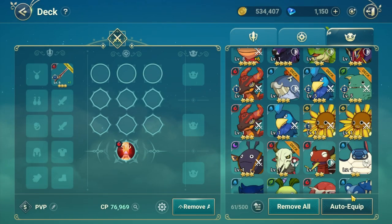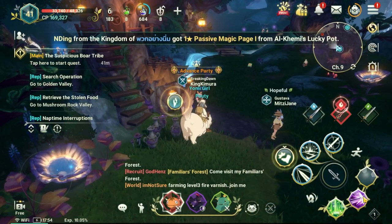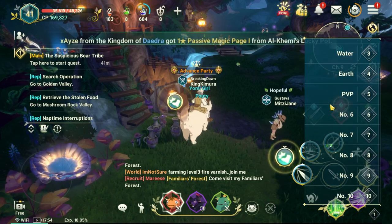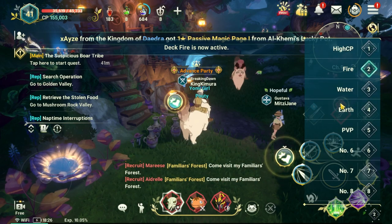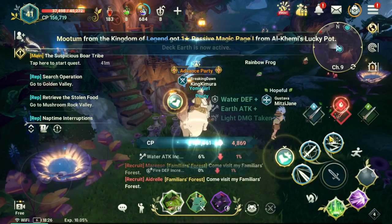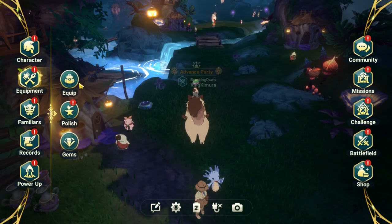After everything is set, to quickly switch from one deck to another, simply go to the square number icon at the lower right side of the main screen and tap on it. The deck list will show up — tap on the deck you want to switch to. It literally just takes seconds to switch your equipment and familiars. What do you think of the deck function?